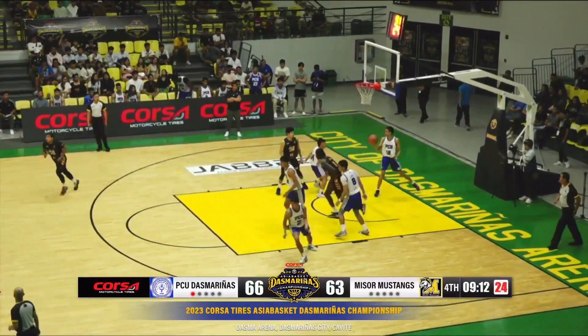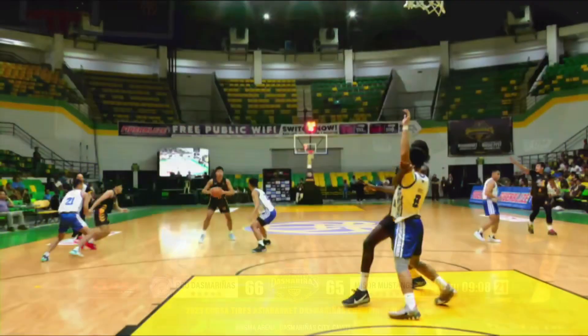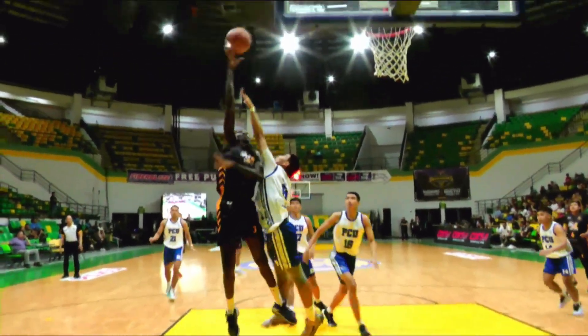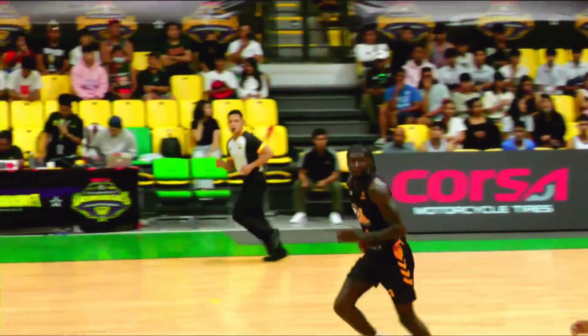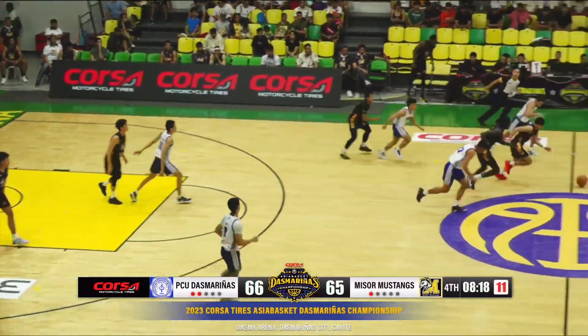Eugene Toba down low — that's another bucket. He's got 17. You love that from Toba. Let's take a look at that last Eugene Toba bucket — through two defenders, quick spin move inside. Money. Good use of those chicken wings. Napatikil siya — didn't know what to do.